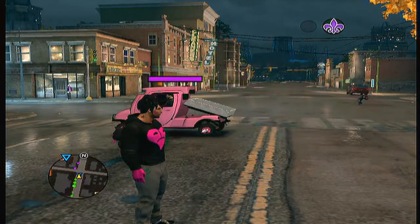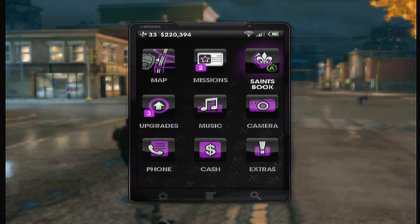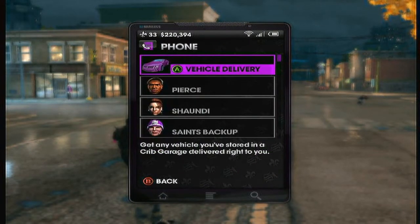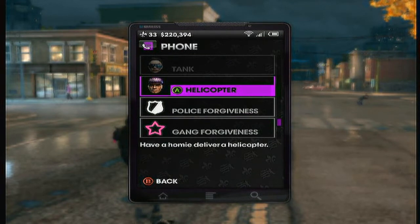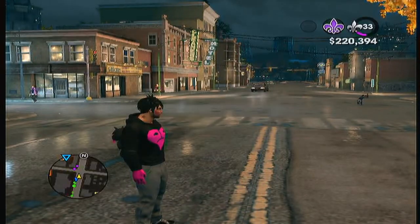Hello, this is a video showing how to do the assassination mission, Ulysses. What you have to do is get an aircraft of any sort and fly around where he lives, and he'll come out, and then you just kill him.